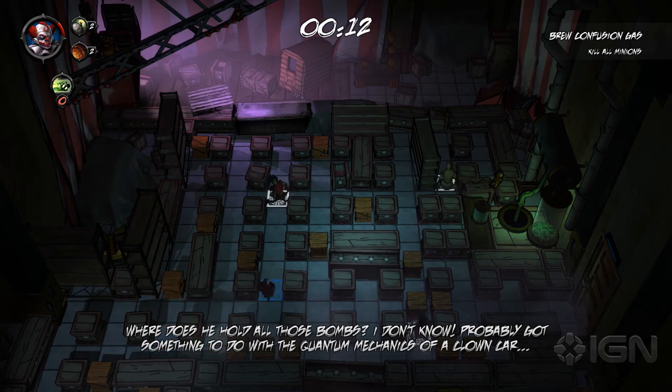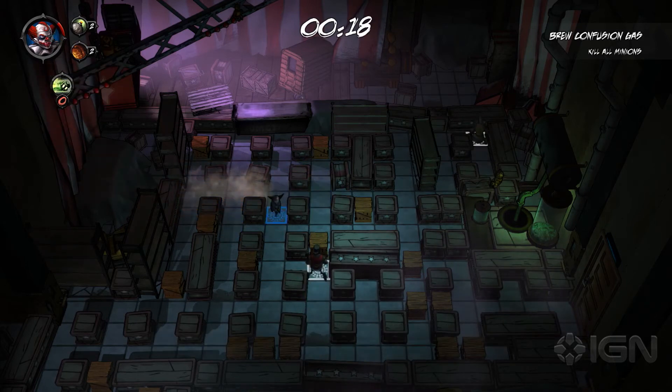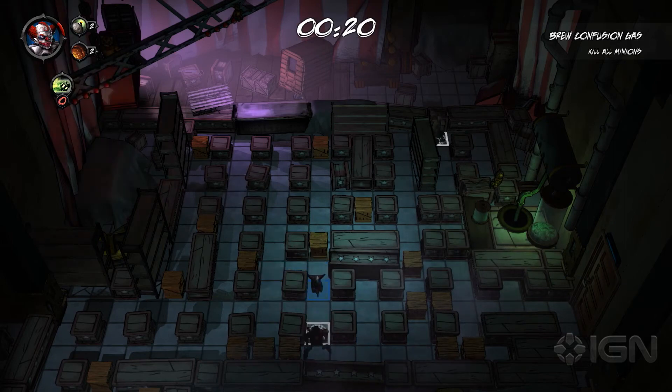Now we're back in the second part of the mode, a little past the first. Now you can place bombs and see how it works. We can sneeze the bomb onto the minions. This is how it works.